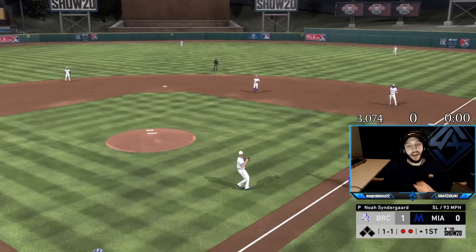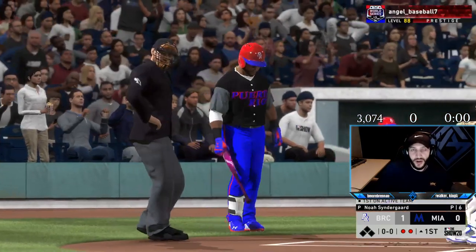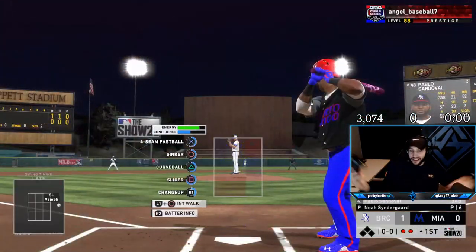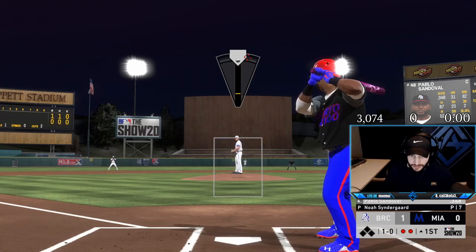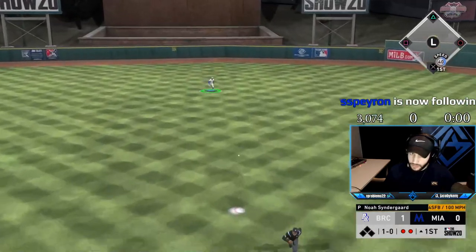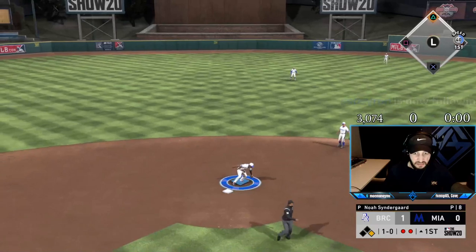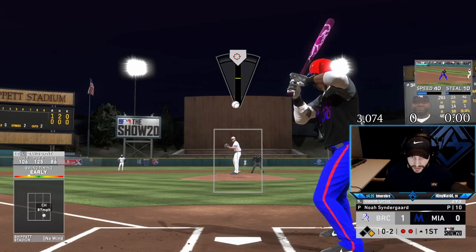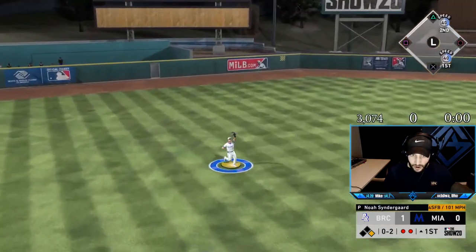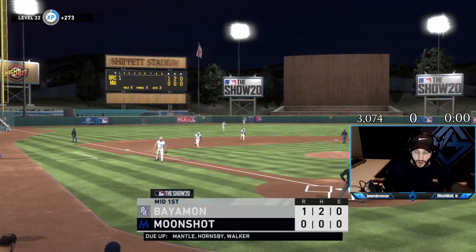Not only are you going to get potentially the greatest pitcher in the history of MLB The Show 20, you're also getting a gold glover on the mound — what more do you want from Noah Syndergaard? We got Sandoval versus Noah. Late side of good results in hits for everybody else besides me. He's been swinging at everything, so he probably swings at this pitch — and he actually hit that but we got the out. So we gave up one run. That's fine, he pitched well.